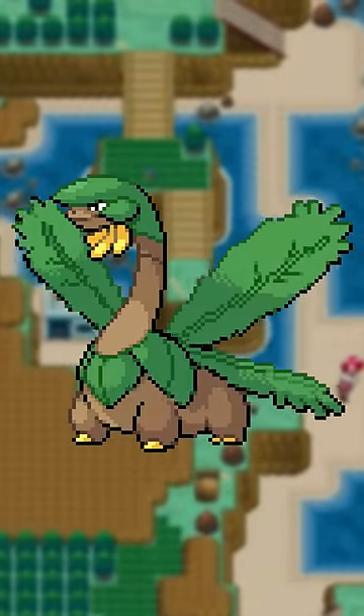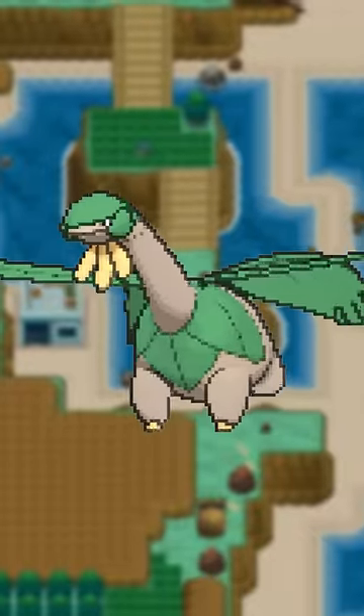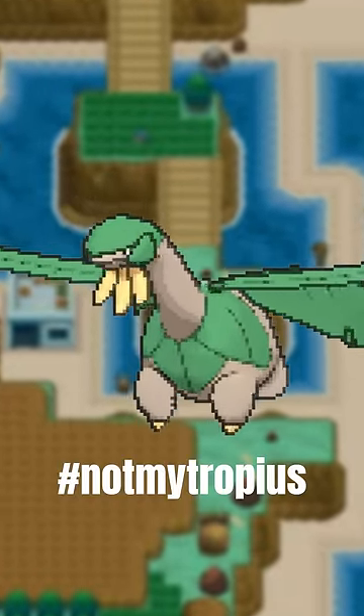And Tropius — an elegant creature, standing firm on the earth. But in 3D, it does a levitating T-pose. This is not the Tropius I know. Hashtag not my Tropius.